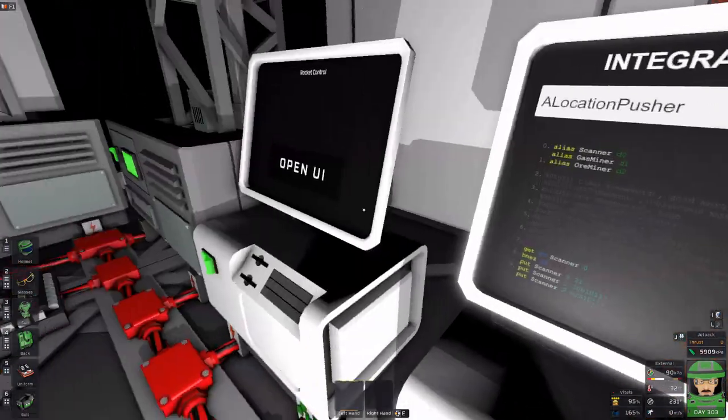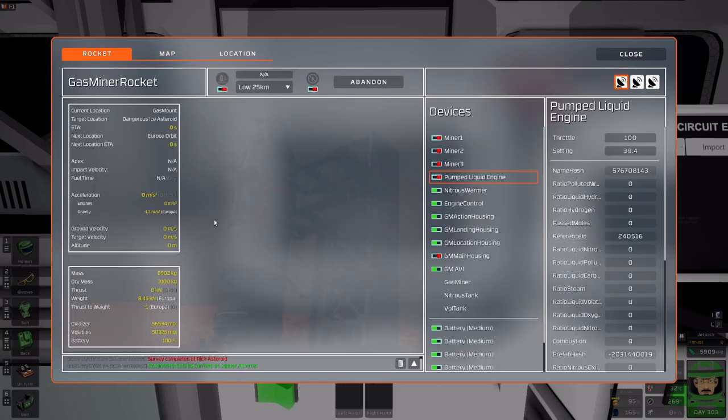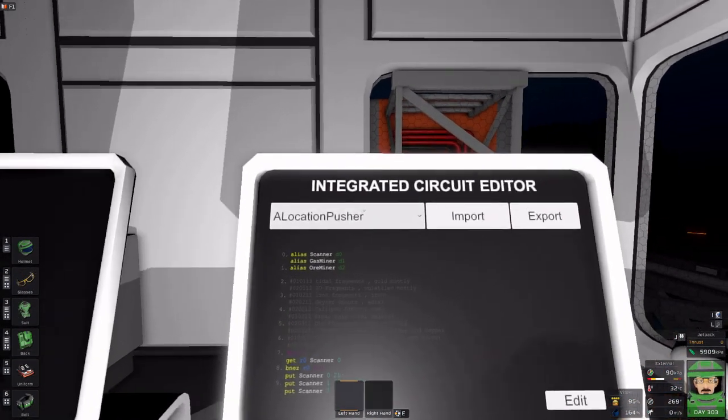I have two chips named 'engine control' which is kind of confusing - I should name them. The location pusher is the thing I'm more interested in, and this is just to put locations into my scanner rocket. My gas miner rocket is back, it literally mined and is ready to go out again.